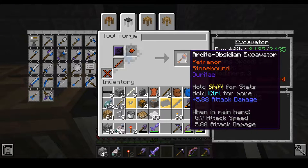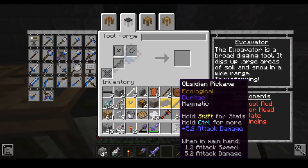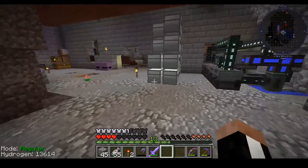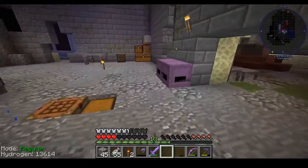This is our base excavator. What we're going to do with this now is take it and put some embossments on it, such as a wood embossment and an endstone one.